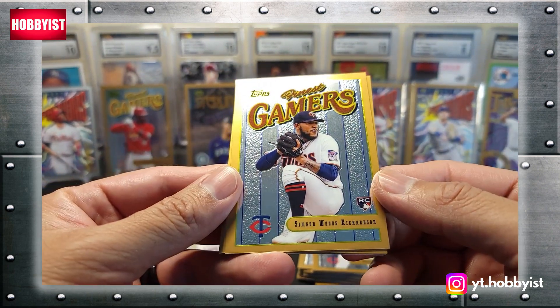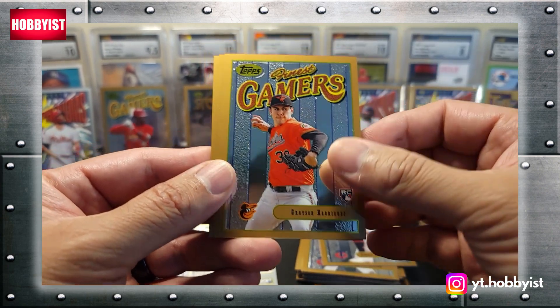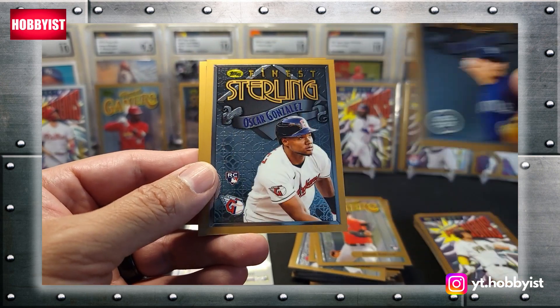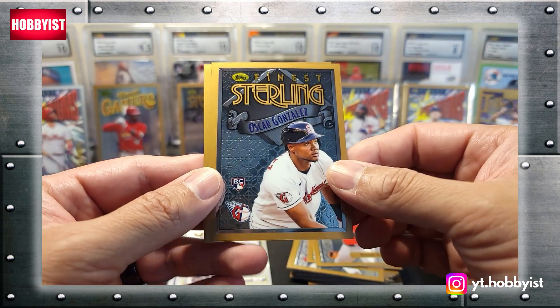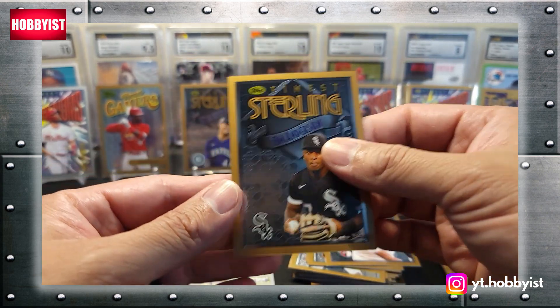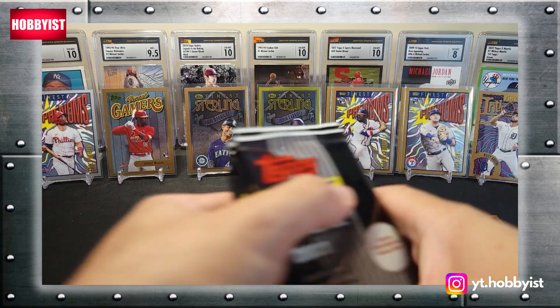Simon Woods Richardson, a rookie card there. Grayson Rodriguez. George Kirby. Oscar Gonzalez. And Tim Anderson. Moving on to the second half of the box — that was the first half.